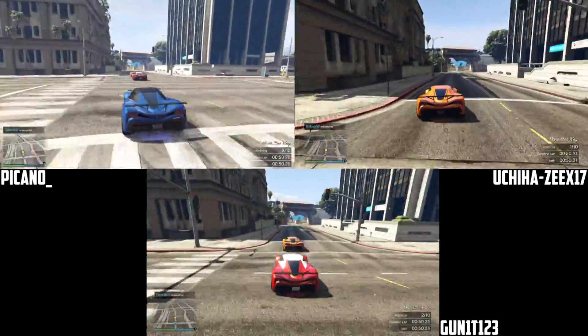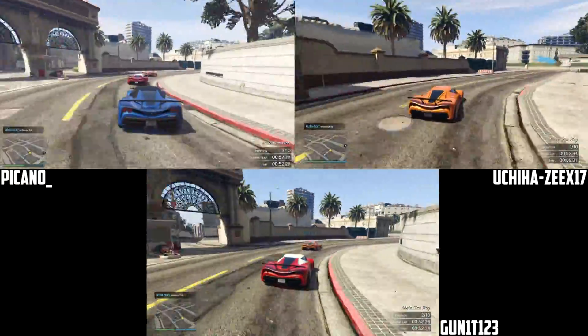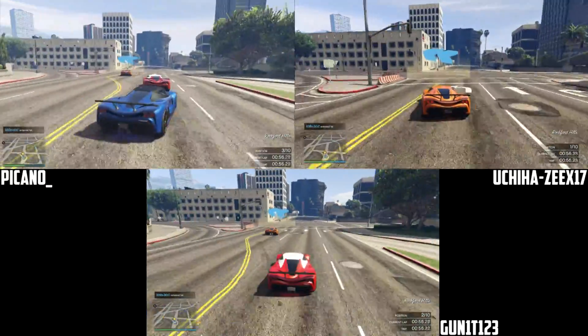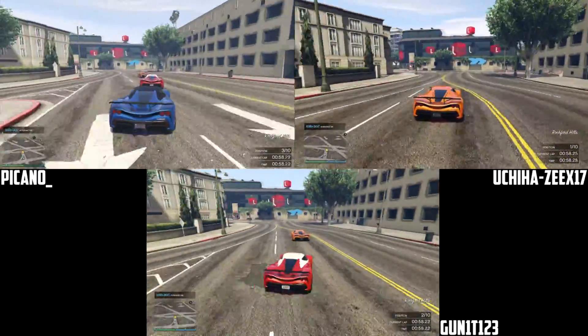I'm on the bottom, I'm the red car. Picano's top left in the blue car, and Uchiha has combo clutch on top right in the orange car. It's pretty awesome colour combinations here.